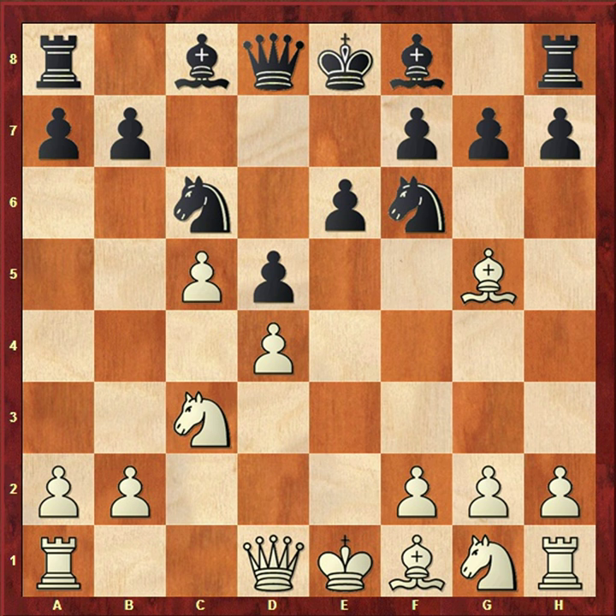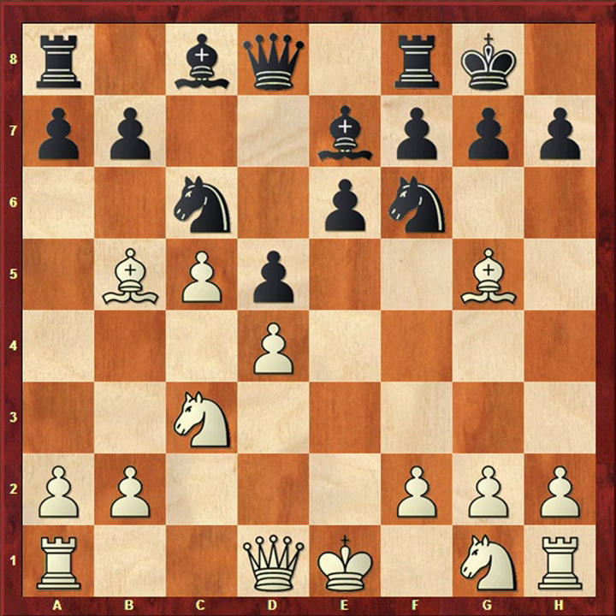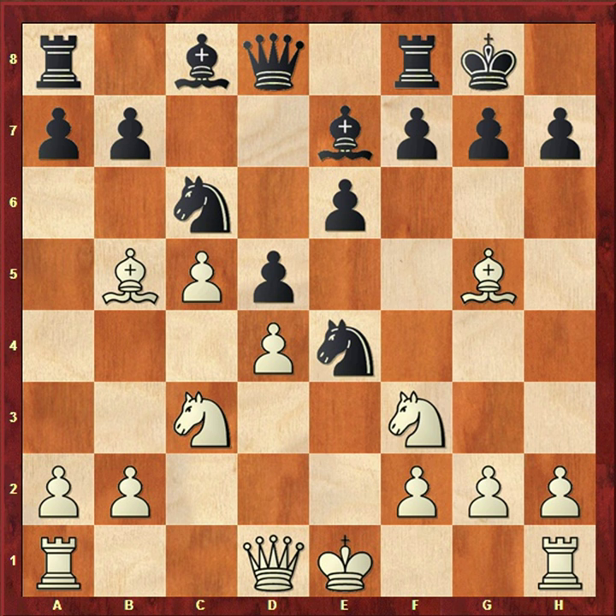With c5, white has created a queenside pawn majority. As you see, white has a2, b2, and c5, while black has only b7 and a7. The game continues: Be7, Bb5, castles, Nf3, Ne4 — hitting the bishop with the knight.